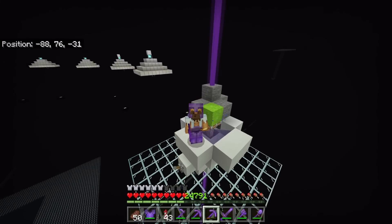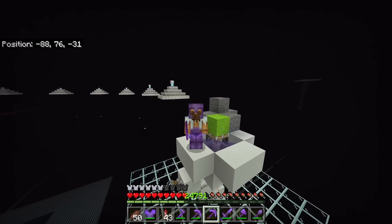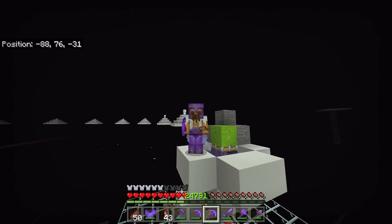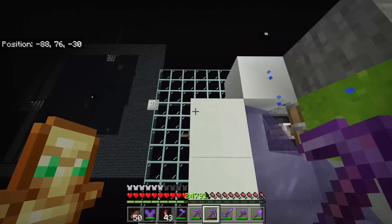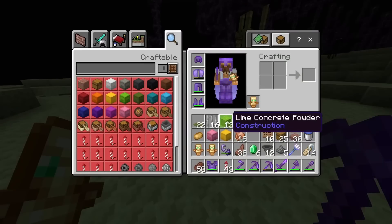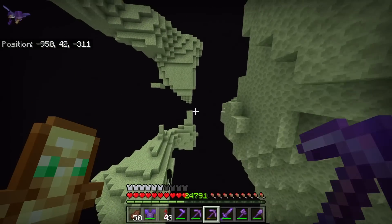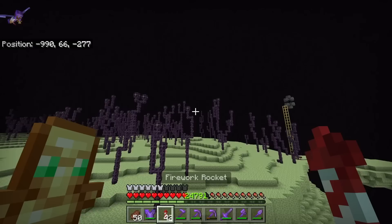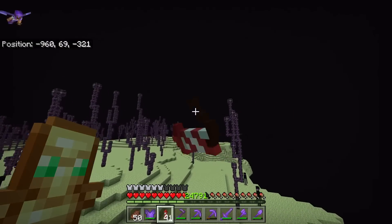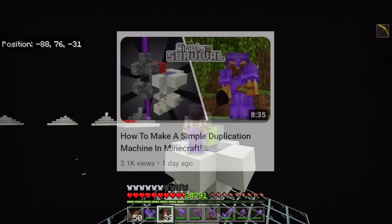Next on the list we have the gravity block duplication machine. This is not new by any standards, although it did get patched and now it is currently reworking. I like to keep you guys updated — if you haven't got one of these, maybe make one so you can duplicate gravity blocks. All we have to do is flick the switch, let it run, then go to the other side and collect the gravity blocks. I got scared by an enderman and walked backwards — had some serious deja vu there.